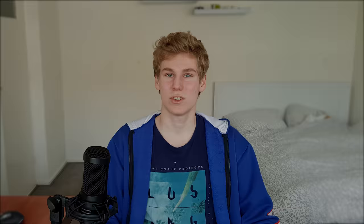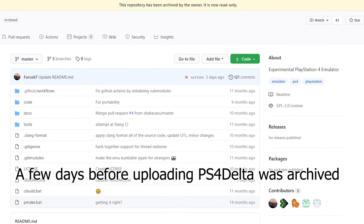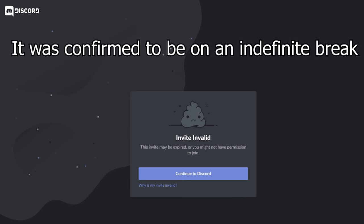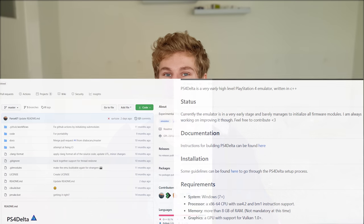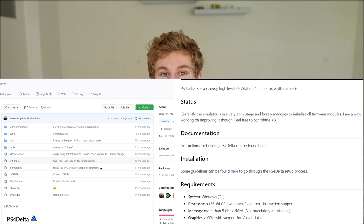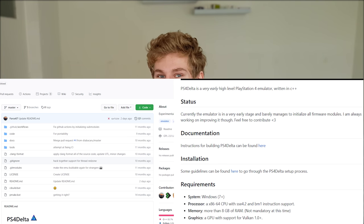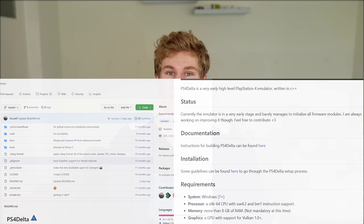Third is PS4 Delta, and I don't have a ton of information about this emulator because it doesn't do that much. It can initialize the PS4 modules and it is a high-level emulator, but no graphical backend has been added, so it can't display anything. It is really basic and in very early development, but it can still initialize the PS4 modules, which is a start.